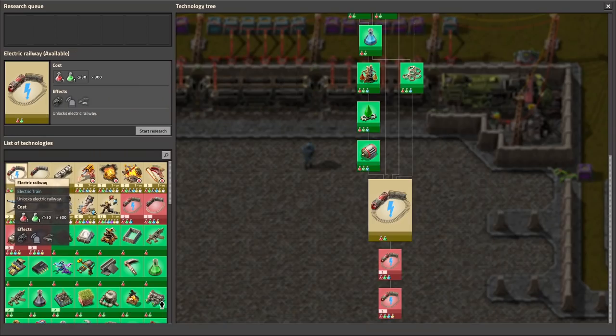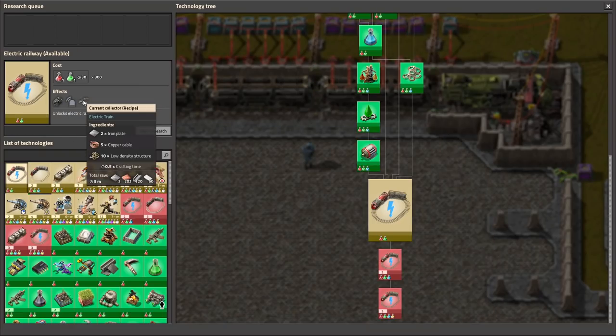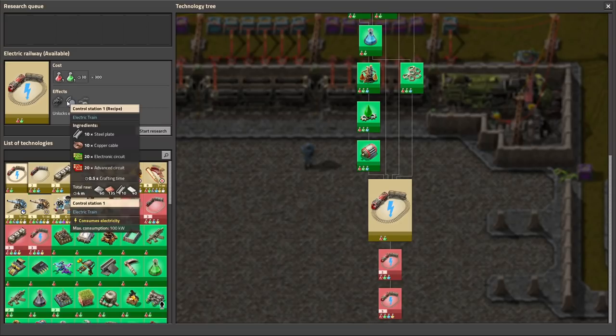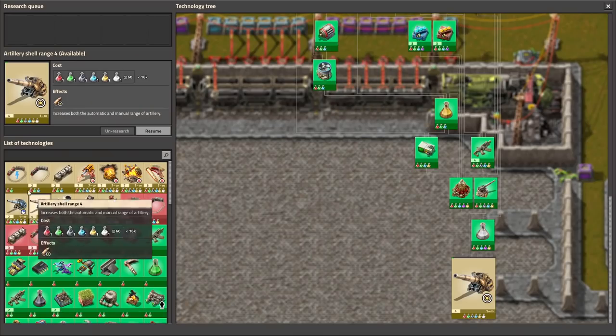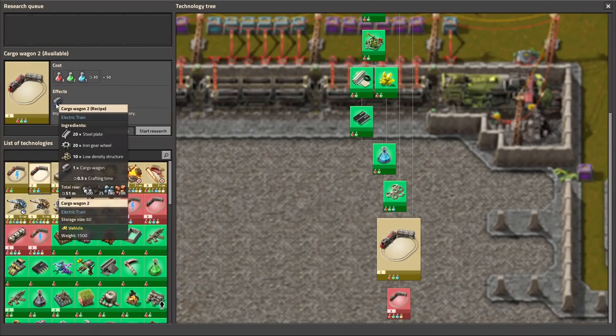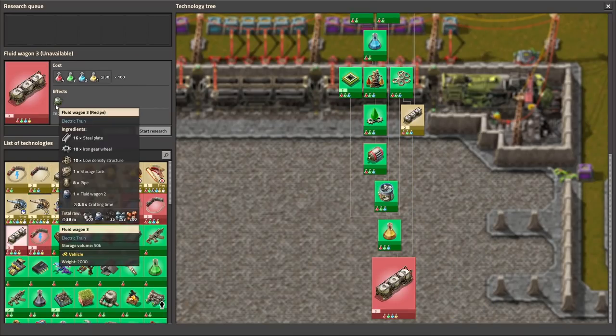So let's go to the research tree, and as you can see we can research stuff that will make the current electrical recipe — the control station and e-locomotive. So now let's research all of the stuff. Cargo wagon MK2, fluid wagon MK3.